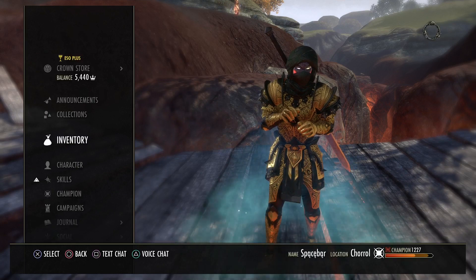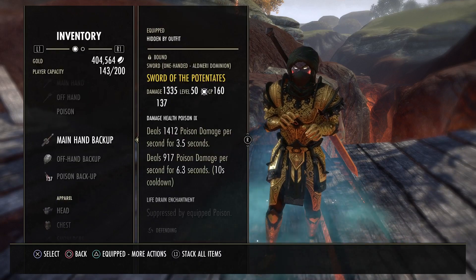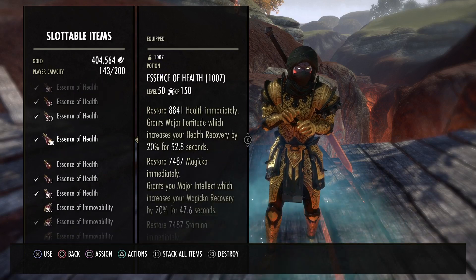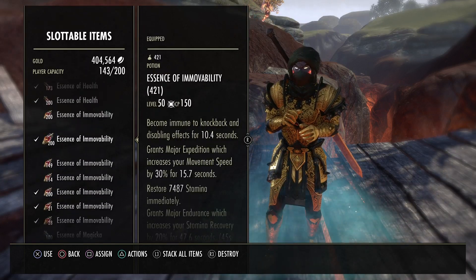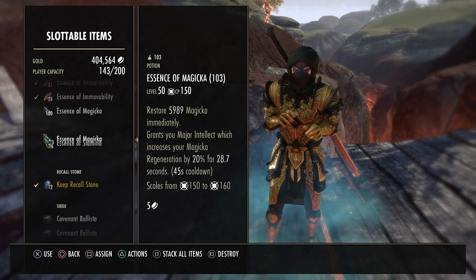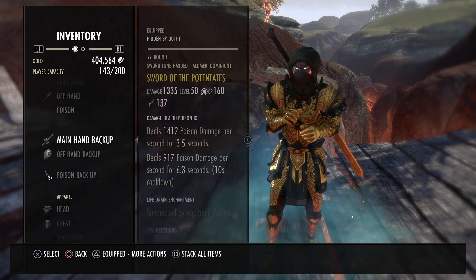As far as potions, I pretty much use tri-stats on almost every build I have. But with this, you could probably run speed immovables or just regular health immovables — just whichever type of pot. It really doesn't even matter.